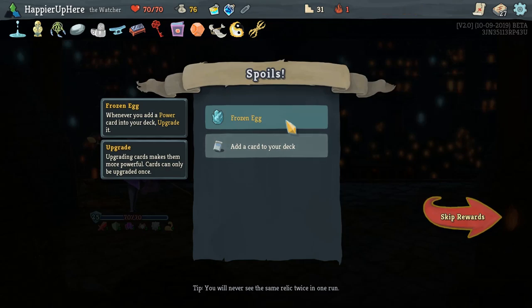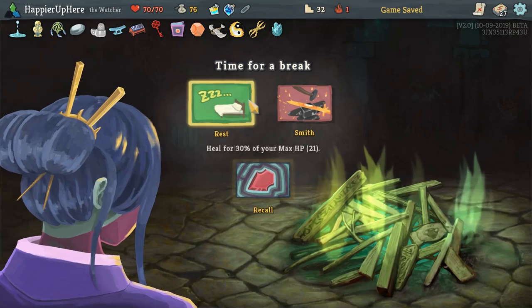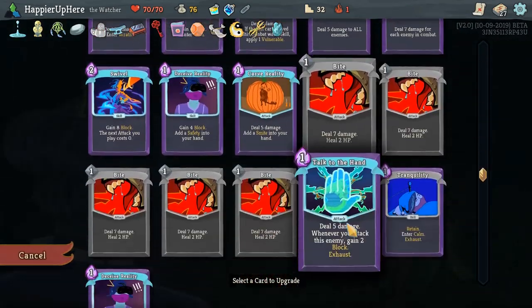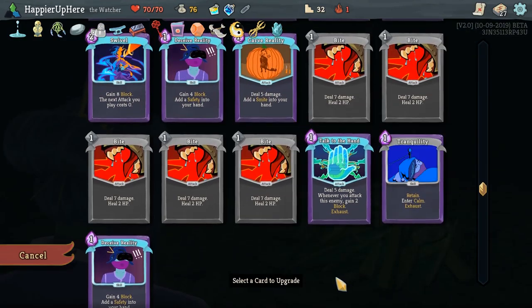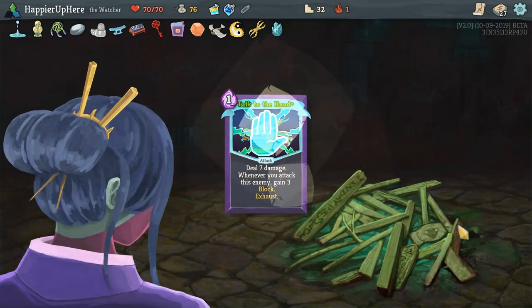We have Frozen Egg: whenever you add a Power Card into your deck, upgrade it. We've seen all the other cards and I don't think I want to take any of them. Let's upgrade — Talk Through the Hand gives you extra block every time you attack, a safety upgrade that is very useful.